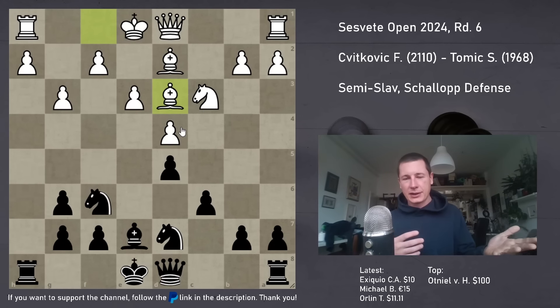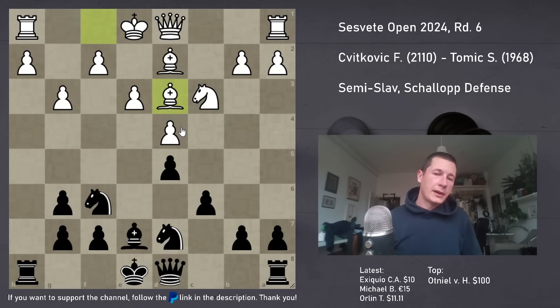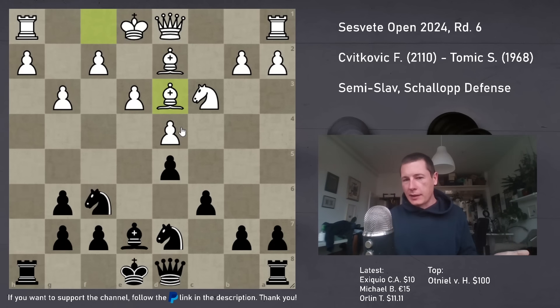This kind of tension is very common - obviously, the best move is to castle for black. But I want to see what white does, and I don't want to be the first to castle because then maybe h4. Before I show you what I did, I would like to thank Chessbook, who are sponsoring today's video.